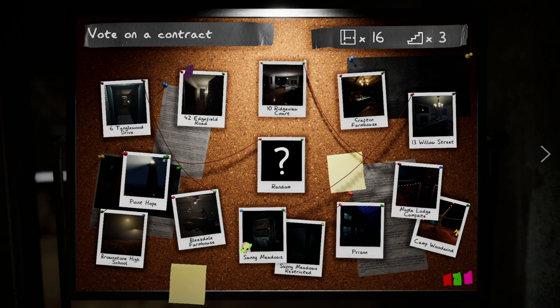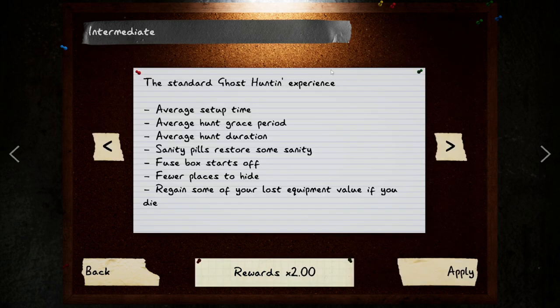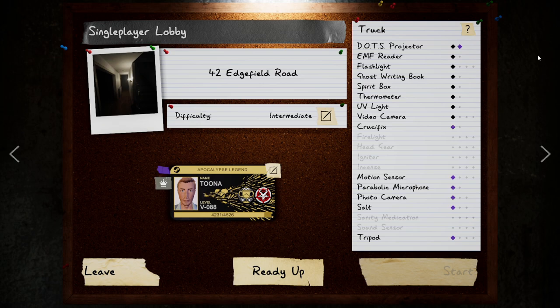Edgefield has an upstairs as well as a basement. When you get to level 10, which is the area we'll be covering, you unlock the intermediate difficulty. This just lowers the setup times and the grace period a little bit from the amateur level. It also switches the fuse box off when you go in, so you're going to have to find it and turn it on. There are also a few places to hide, and you will regain some lost equipment value if you die.